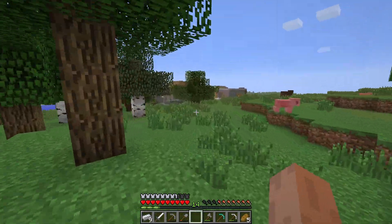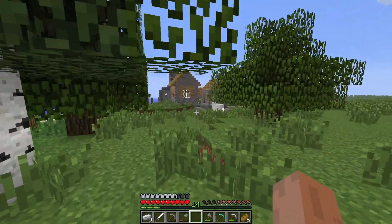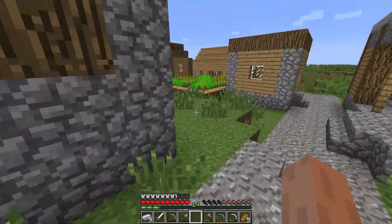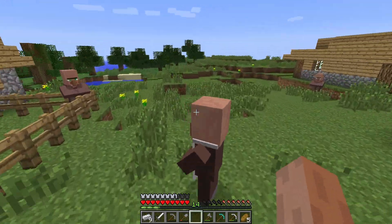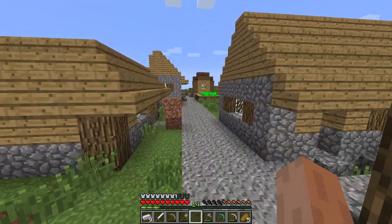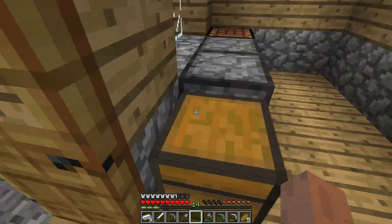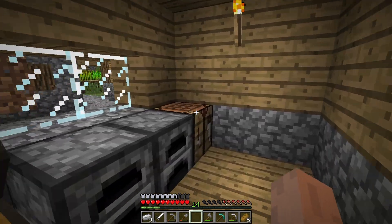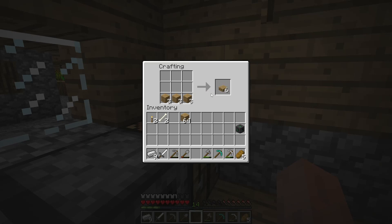And there we go — I really hope that we have enough wood now to finish the house. Any of these villagers trade rotten flesh for emeralds? I'm pretty sure there's one villager that does that, or was it rotten flesh so you can get gold or something? I think that will be enough, maybe a few more of those.